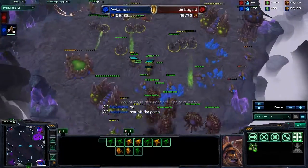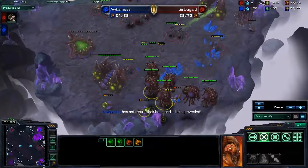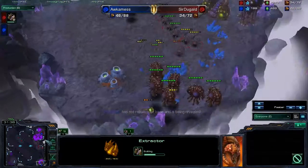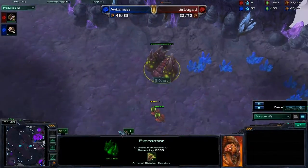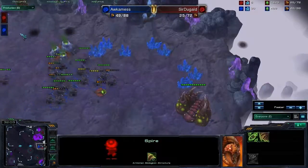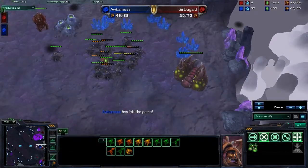Wait — Occamness didn't actually leave the game. He's trying to get his opponent to leave the game! I've never seen this play before. That's hilarious. But it will not work on Sir Duggald, for he is too wise, too smart. He has built two extractors. It doesn't look like Occamness is going to be able to save his spire — it's going to be two extractors versus one spire. The last building of Occamness is going down. And he dies. Sir Duggald takes the victory for the swarm.